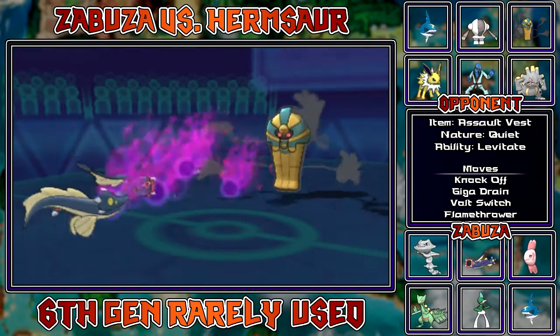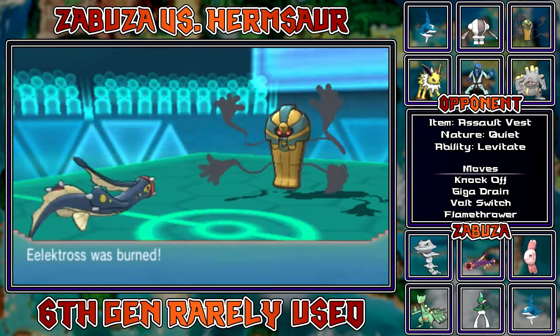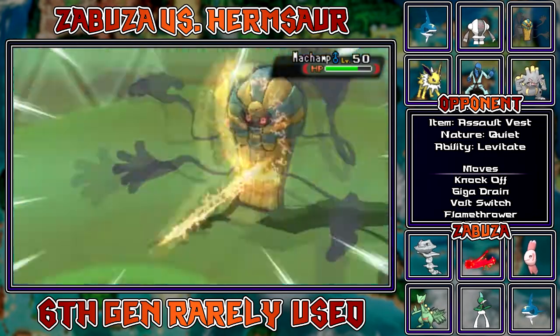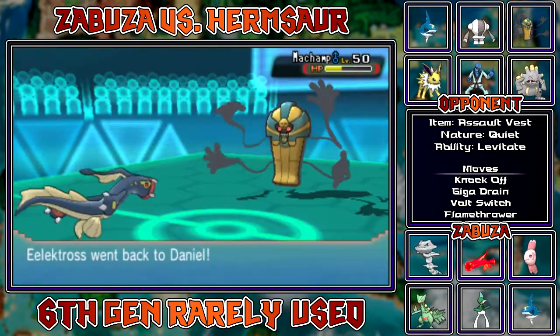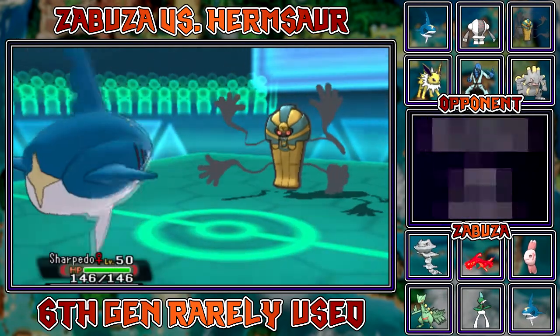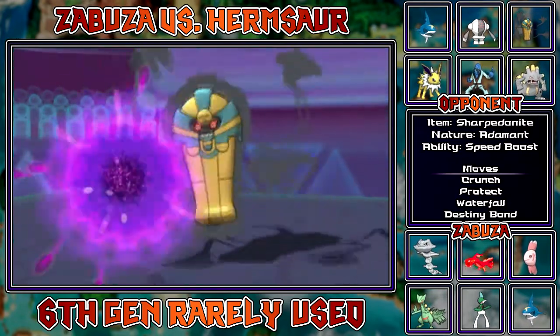Because Leftovers Cofagrigus - that passive recovery really does help it considering its massive bulk, and I just want to get rid of that. The burn is totally worth it because Knock Off, while I do have Mix specifically so Knock Off will do some damage, it's not the main focus of the set. So I don't really mind being burned, I just mind the residual a little bit.